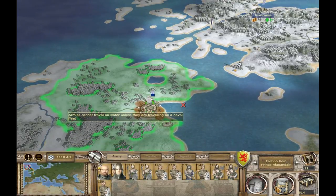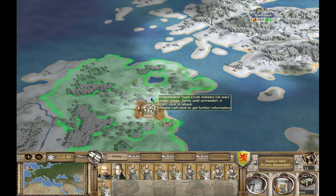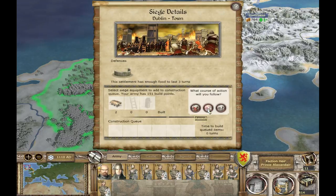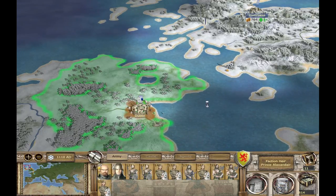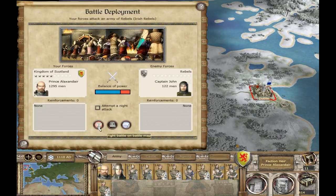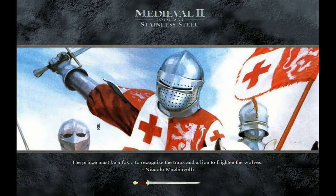Hello everyone, Berserkhead here again. This is the fourth part of this let's play of the Stainless Steel mod. I besieged Dublin last turn and this turn I'm going to assault. It's going to be an easy battle because I've already defeated most of the rival armies. They have just one or two units in there, so they will be no match for my army. Just waiting for it to load.